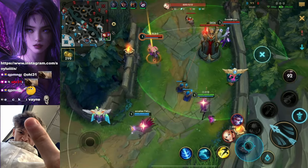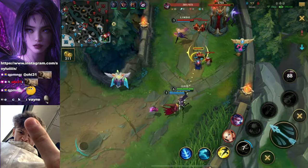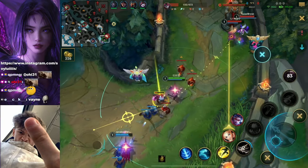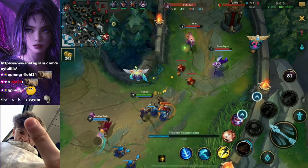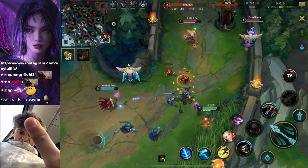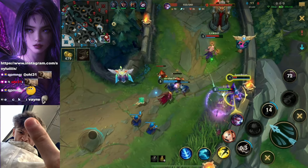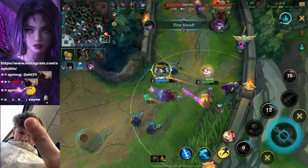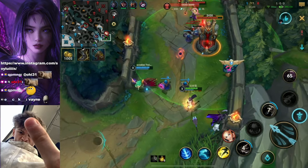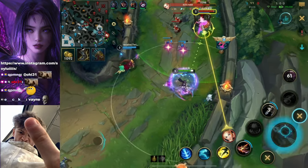Nice shield by the Lulu, avoiding some damage. Vayne is having some trouble here, looking for better days I guess. Good damage control by the Lulu. Getting a lot — this is the power of Caitlyn when it comes to these little situations, you just get chip damage every single time. Did he just disconnect? Oh no — and we actually have a jungler with a brain. Please tell me you're diving.